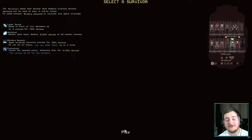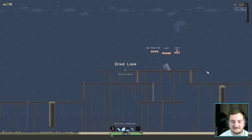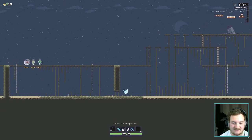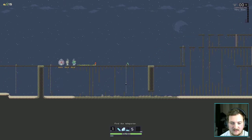Okay, enemies always spawn as elites. I can't say I'm gonna do very well, but I'm going to give it my all. We're still on Drizzle difficulty, so we've got dash — like all characters, this character has dash.